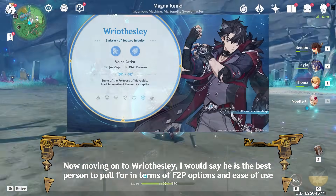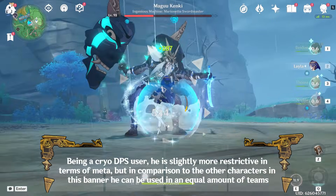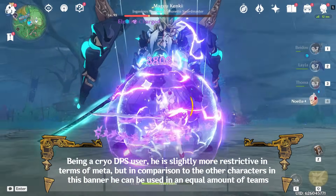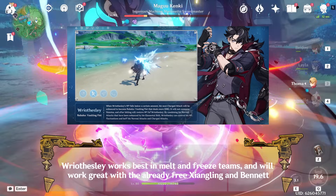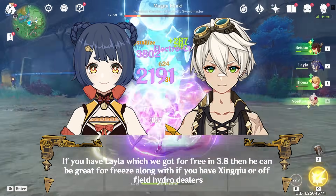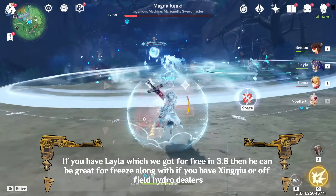Now moving on to Wriothesley, I would say he is the best character to pull for in terms of F2P options and ease of use. Being a Cryo DPS user, he is slightly more restrictive in terms of meta, but in comparison to the other characters in this banner he can be used in an equal amount of teams. Wriothesley works best in melt and freeze teams, and will work great with the already free Xiangling and Bennett. If you have Layla, which we got for free in 3.8, he can be great for freeze along with Xingqiu or other off-field Hydro dealers.